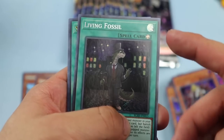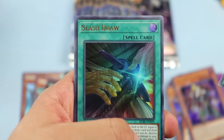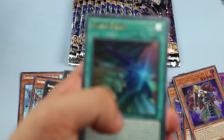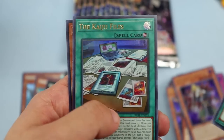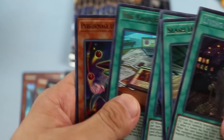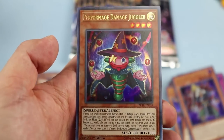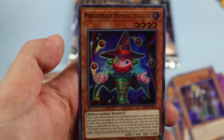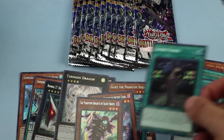Living Fossil might be relevant in the future; it's also an equip spell so you can use it in Gouki shenanigans. Slash Draw — a brand new card. World Legacy's Discovery. Performage Damage Juggler — this looks so fantastic as an ultra rare; the gold foiling and the art and just everything about it is really really nice.